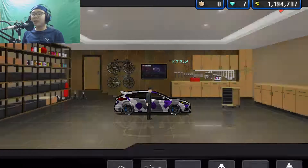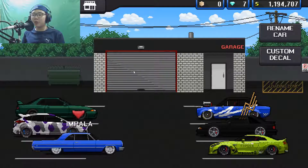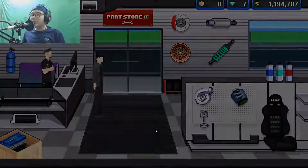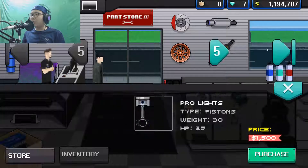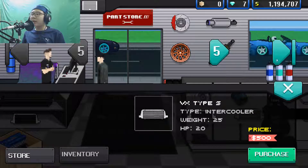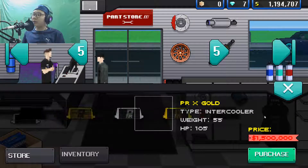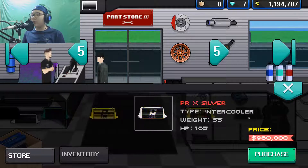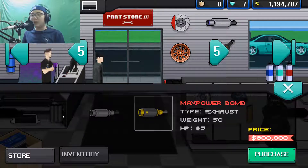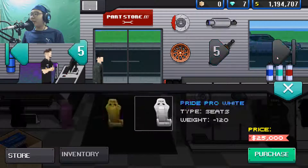Then we have our second dream car, the R32 — everybody loves one. Then we have Jack Autoemotive's design again; he just camo'd this car. We have the new car which is an Impala. There's also new parts: one is the VX Concept X, and then we have the PRX Black, PRX Gold, PRX Silver — the X Black is probably the best one.